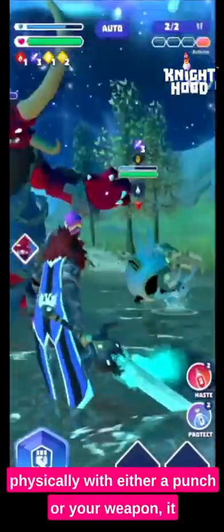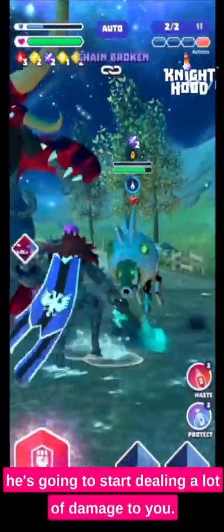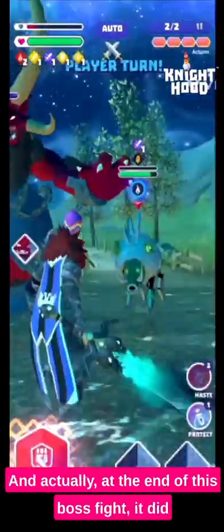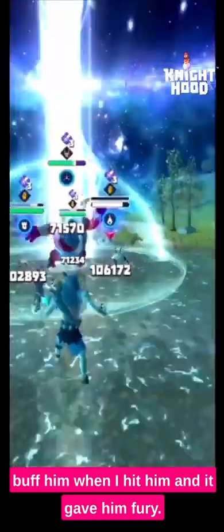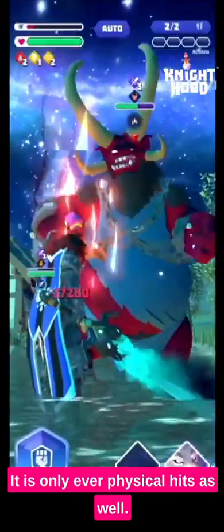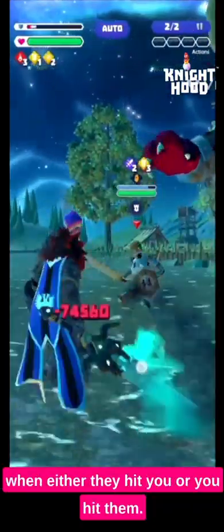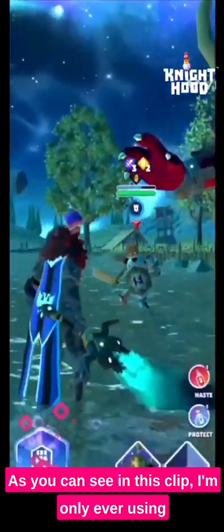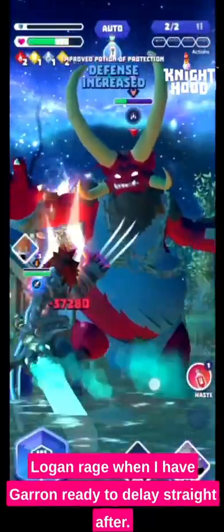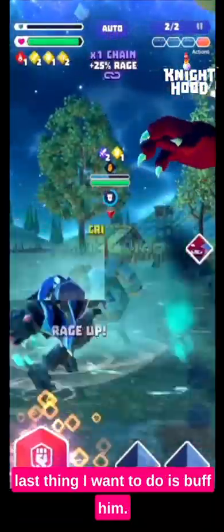This one is made even trickier because his special skill is: when you hit him physically with either a punch or your weapon, it has a chance to buff him. If it gives him fury on top of the weaken, he's going to start dealing a lot of damage to you. At the end of this boss fight it did buff him when I hit him and it gave him fury, so you can see just how that works. It's only ever physical hits — never when you hit with a hero power. As you can see in this clip, I'm only ever using Logan's rage when I have Garan ready to delay straight after, and I'm avoiding hitting the boss himself, because the last thing I want to do is buff him.